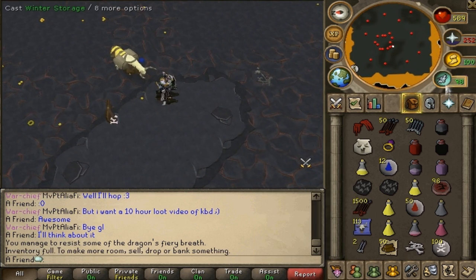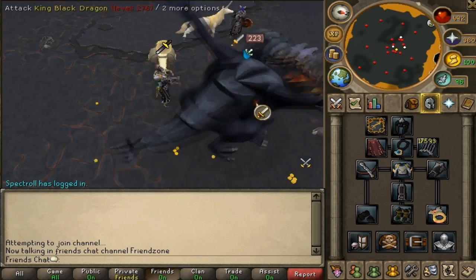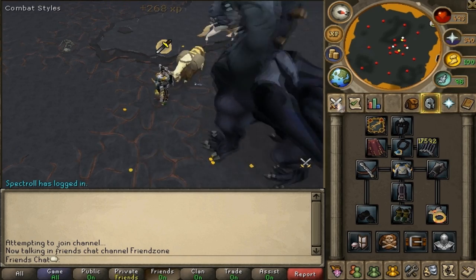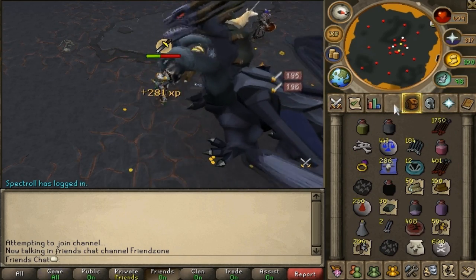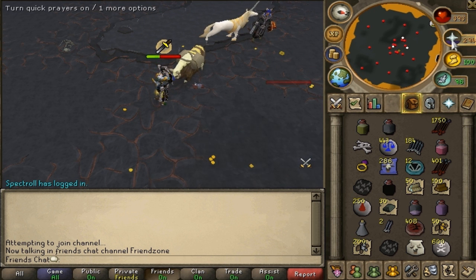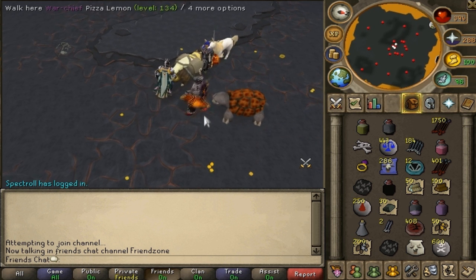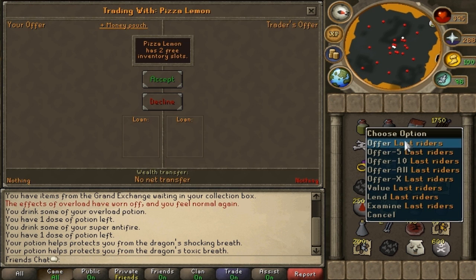Something very interesting happened — I really liked this. We were killing the KBD and somebody got the gloves drop. When somebody receives a boots or gloves drop, a book appears on the ground, basically telling you that somebody from the whole party received that drop. That's really cool.